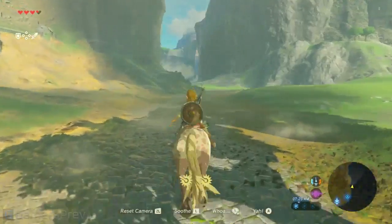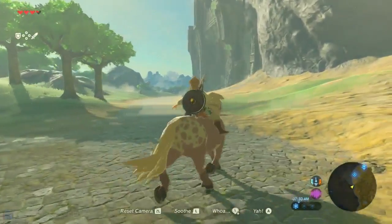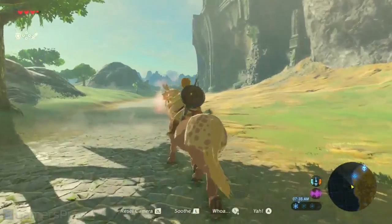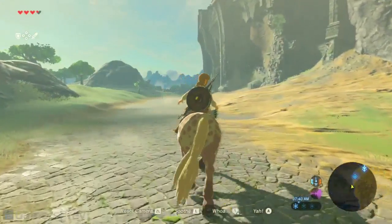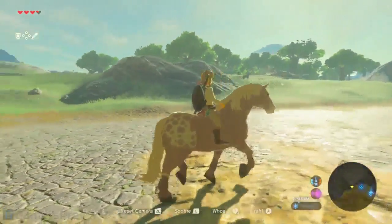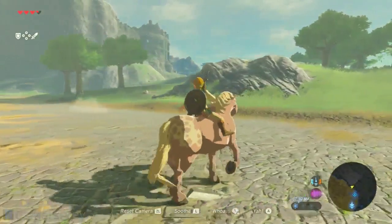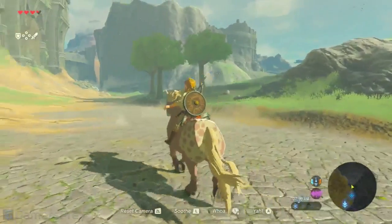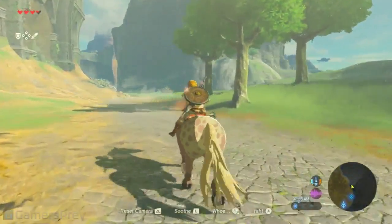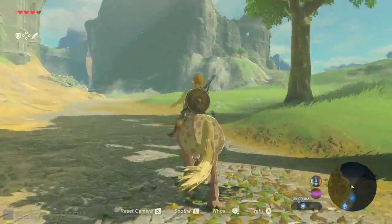You can see at first the horse is kind of swaying from right to left, and it's not really obeying what you want — that's because the horse is not used to you yet. If the horse acts up, you can tame it a little bit. You can see that little pink effect. Easy, buddy, easy. That effect right there.